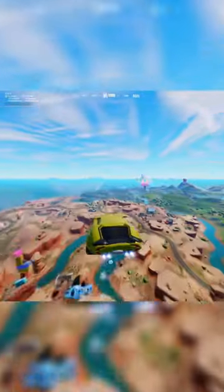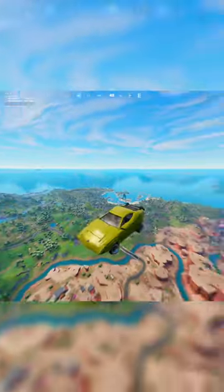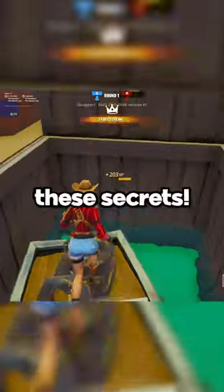Using the recently unvaulted crash pads, you can stack several of them up, and by using a whiplash and boosting into it, you'll be sent across the entire Fortnite map. Like the video if you're going to try these secrets.